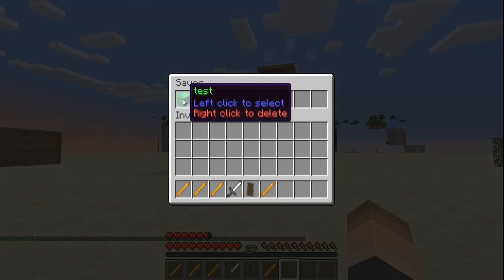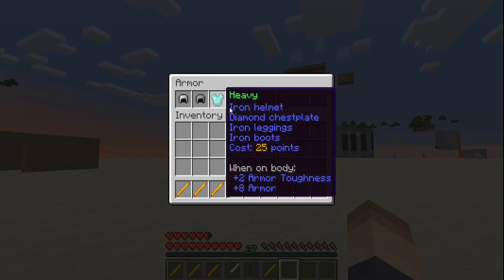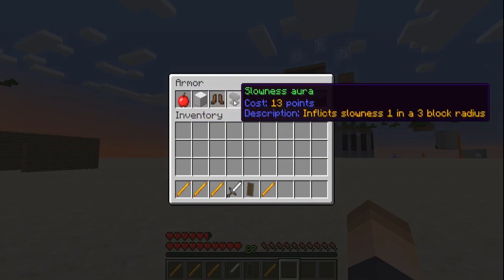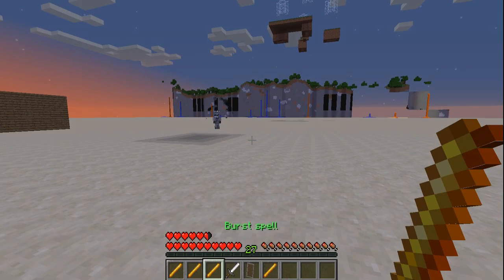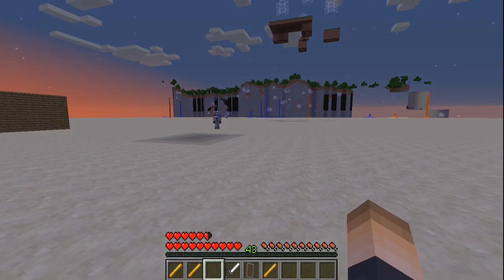If you want to see all your saves, just type slash saves — it's all in a GUI where you can left click to select and right click to delete. You can also modify your armor with slash armor, where you can change regeneration, resilience, speed, and slowness — those can also be customized with points. If you want to get rid of a spell item, hold the item in your hand and type slash discard — you get your points back just like that.